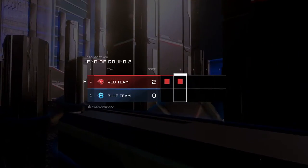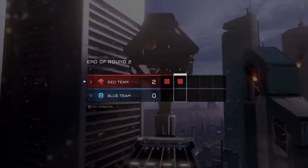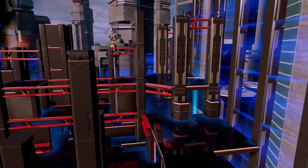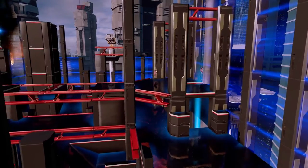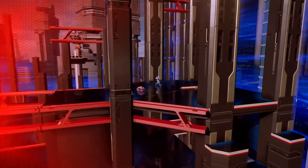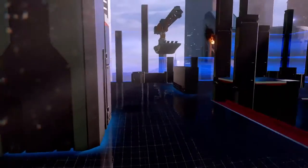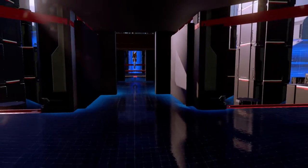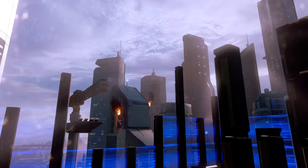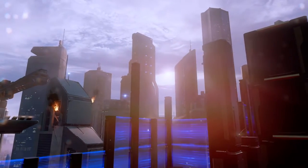This map I do quite like — I like it more than Overpass simply because it just looks better. You can see Red Team controlling top left. It's a four-layered map: you have bottom, ground floor, upper floor, and second floor. Look at that background — absolutely stunning map design.